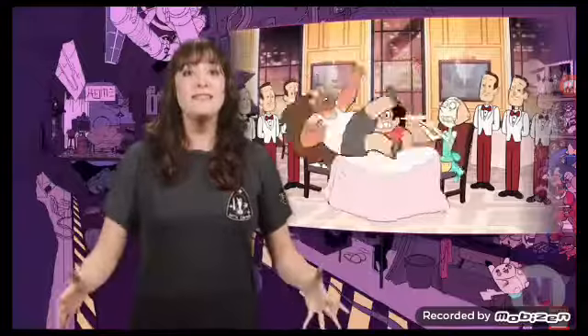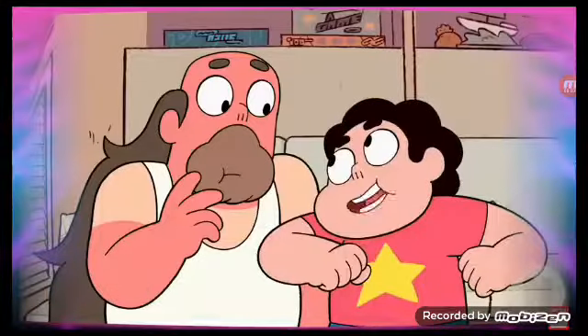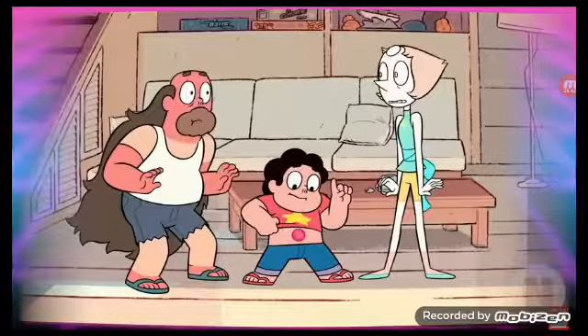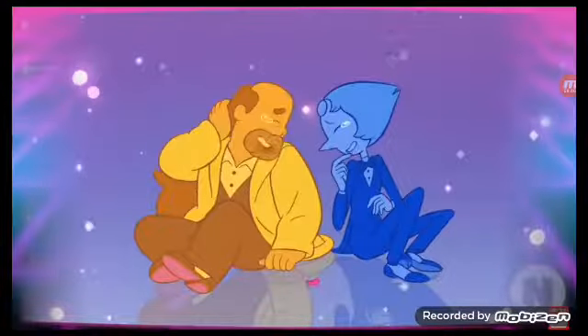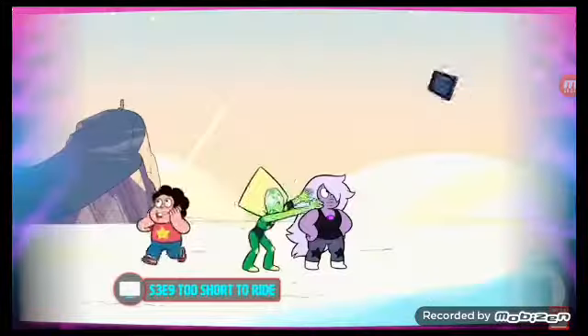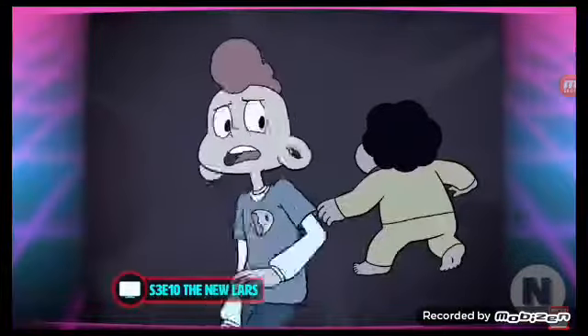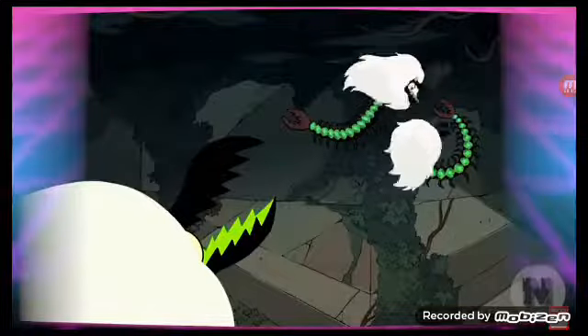Greg and Pearl are able to finally settle their differences when it comes to Rose. Both of them were desperately in love with her, so it's only natural they'd have some issues with one another — especially since the physical aspects of Rose and Greg's romantic love led to Rose no longer being able to exist as her own entity. Steven's powers continue to grow; he develops the same floating ability his mother had. Peridot basically becomes Toph and can manipulate metal, and Steven's mental powers increase. He controls his buddy Lars at one point, and has a unique dream ability that seems to connect him to his mother via his gem.